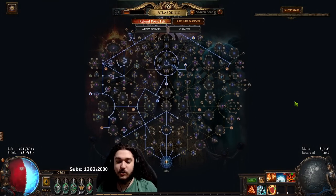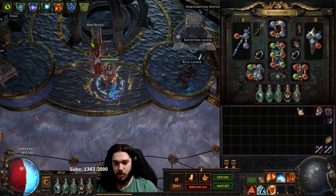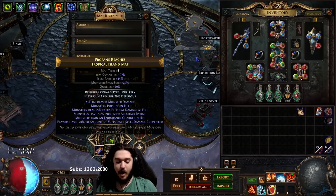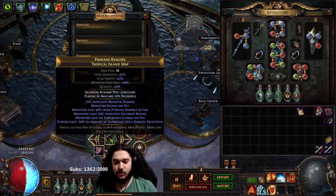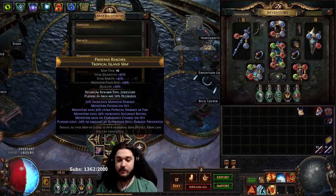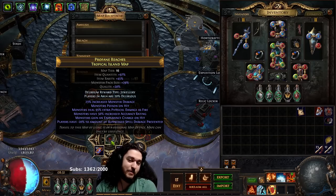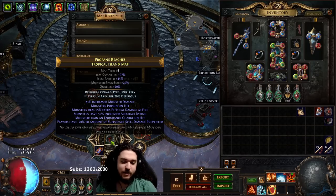I'll talk about the atlas a little bit here really fast. First we're going to jump in the map, then we'll talk about the atlas, and then we'll talk about a few other things like tattoos — I want to make a more fleshed-out video on that. And of course we've got SSF coming, I think next week, and I might even be starting off with Chieftain more so just to play it up.